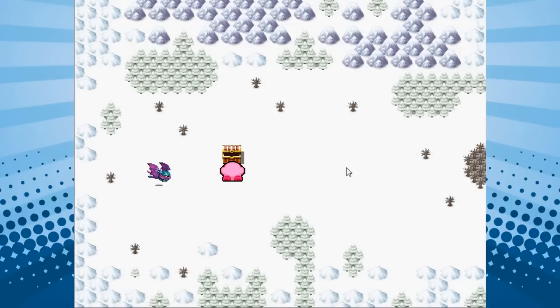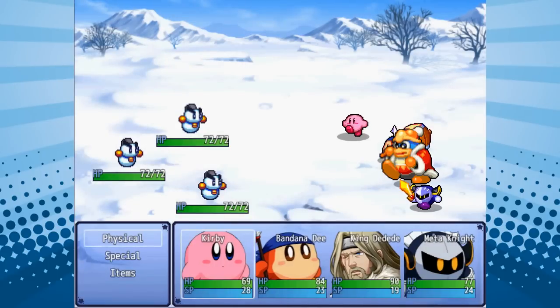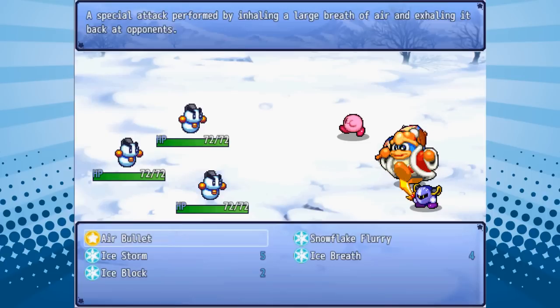Over here I can start a battle against some ice enemies. We are running a lot on the computer so that we can record this. About the abilities — first of all, rest assured, there are a lot of them.